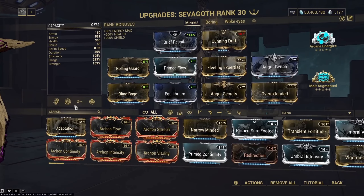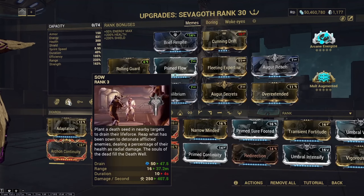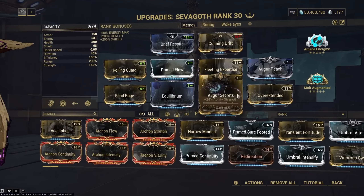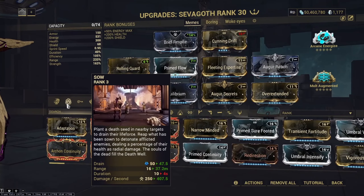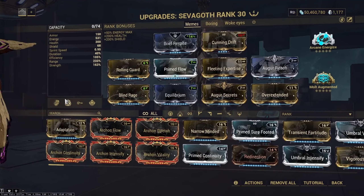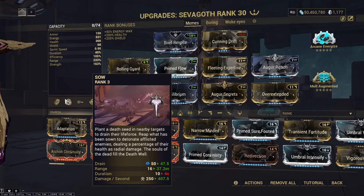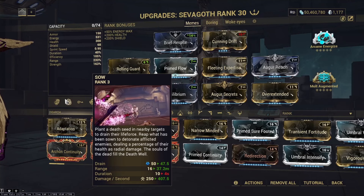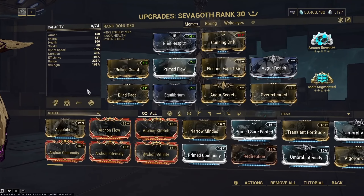The other problem with this build is it doesn't really accomplish anything and it's also extremely energy hungry, meaning you can't really utilize Gloom. What I tried first was running Terrify to armor strip the enemies, as using the 2-1 alone isn't really enough to kill enemies in the Steel Path. You have to either armor strip them or prime them with Viral. That was very low KPM and completely unsustainable energy-wise unless I used a bunch of Archon Shards for energy orb efficiency.